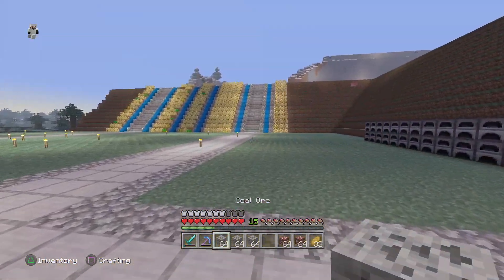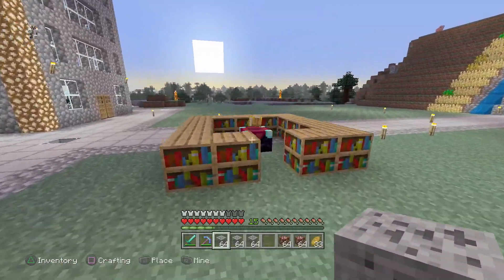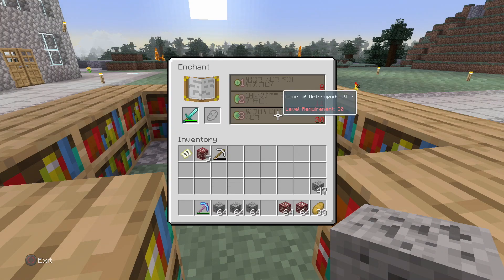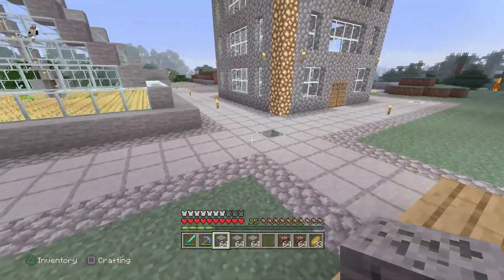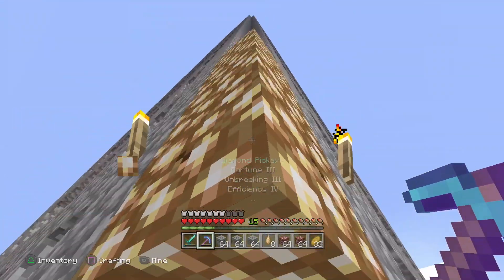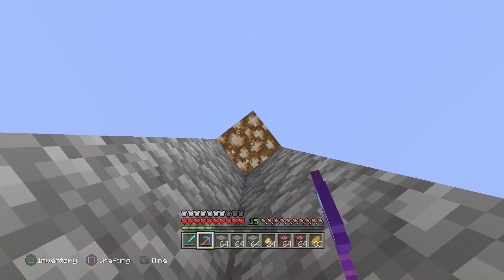So we're gonna start building this right here. Now first things first, let's go see if it's actually gonna give me a looting sword. So let's put this here. Hmm, no, that's not good. We might have to enchant something else. I'm also gonna go ahead and get this out of the way because I actually don't like it like this — I think it's too much.